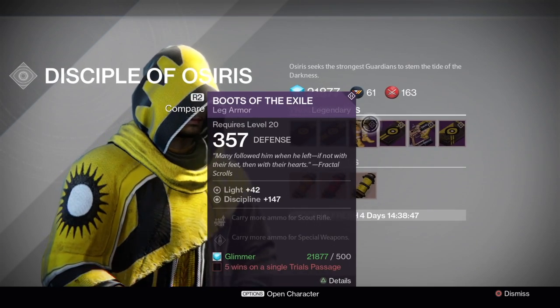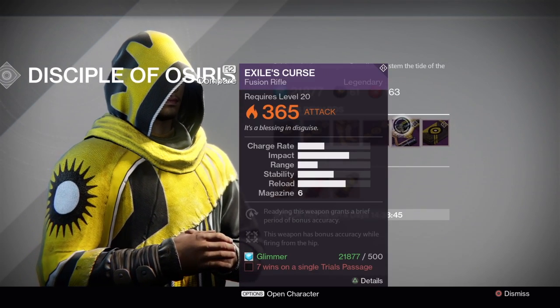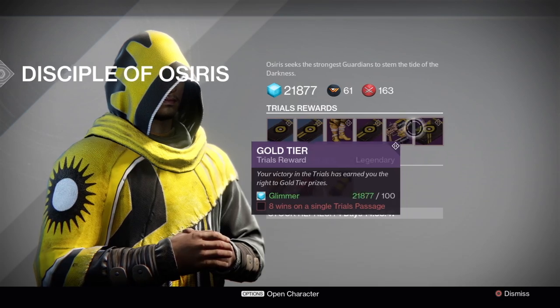Now on to the other tiers — we have the Silver tier and a new fusion rifle called the Exile's Curse, as well as the Gold tier reward.